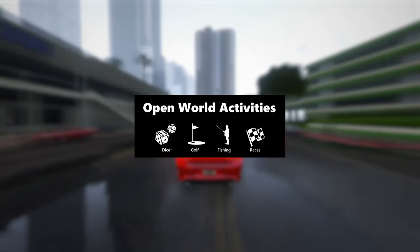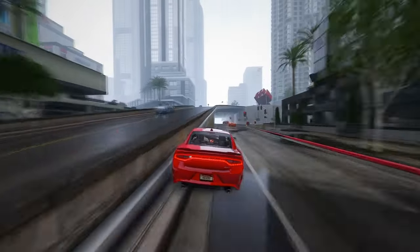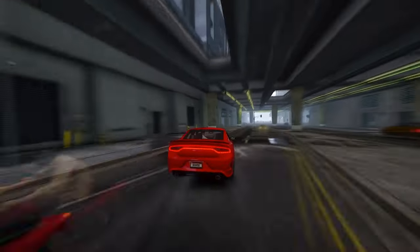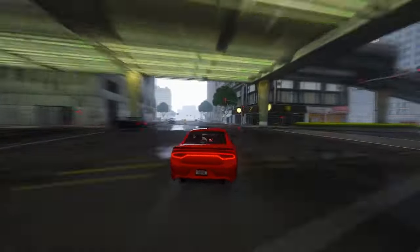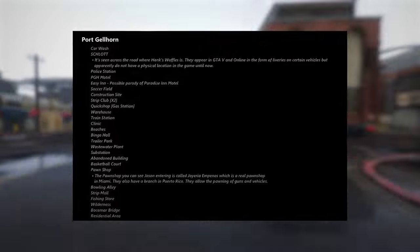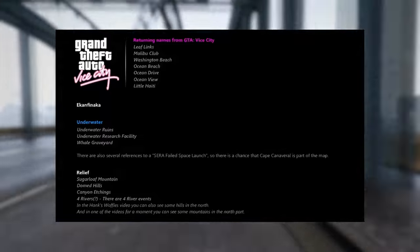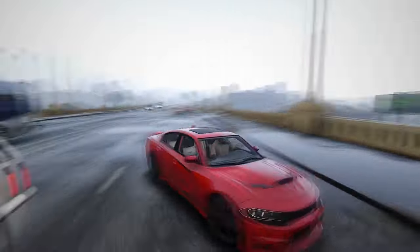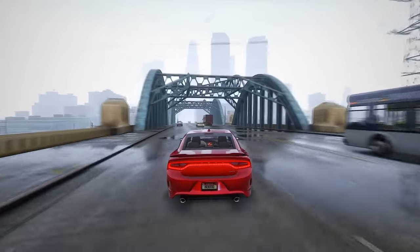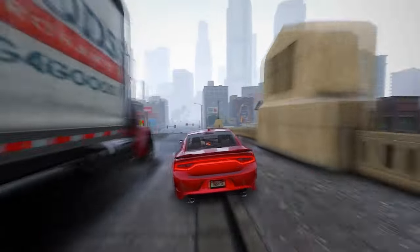Fishing, poised to be a serene yet potentially rewarding pastime, is expected to be available from various locations in the vast ocean. Races, an integral and adrenaline-pumping element of the GTA series, are set to deliver high-octane excitement. Furthermore, a detailed list from the GTA 6 document unravels every location visible in the leaks on the GTA 6 map. This includes not only new and thrilling destinations, but also the return of iconic locations from the beloved GTA Vice City. The inclusion of familiar locales adds a nostalgic touch, creating a seamless connection between the past and the present.